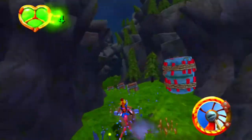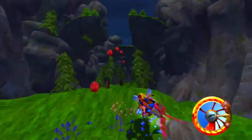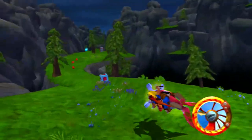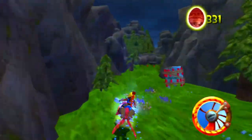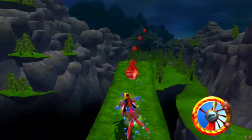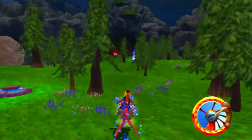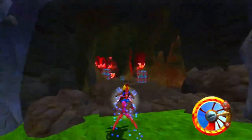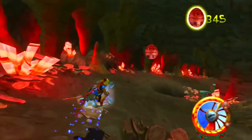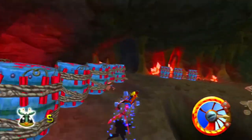Blue eco actually makes the zoomer go faster too. Oh boy, be really careful. I missed a bunch of orbs — I can go back for them though. I missed a ton of orbs in this area just trying to beat the lurkers. But we might get all the scout flies without dying.